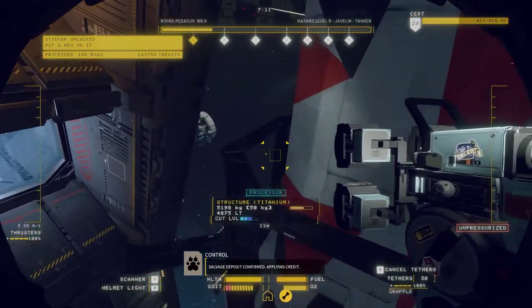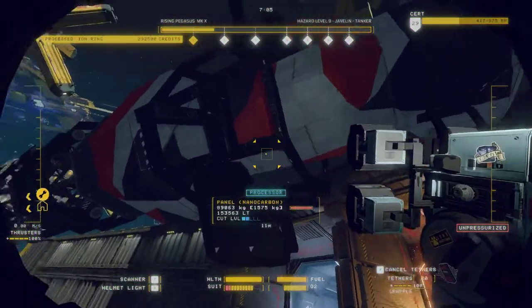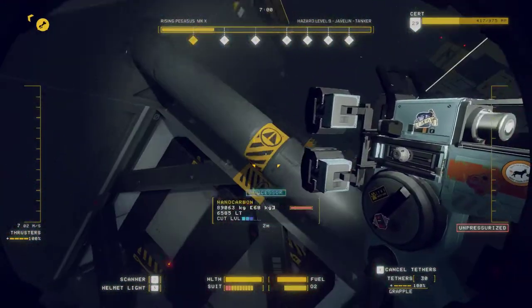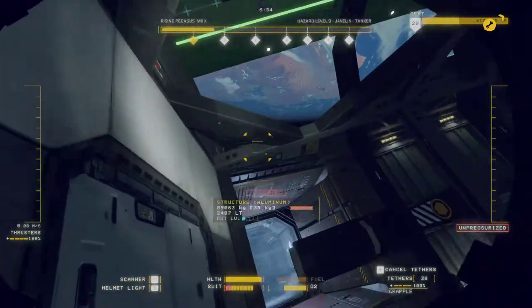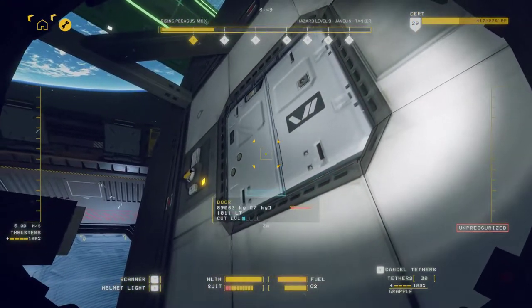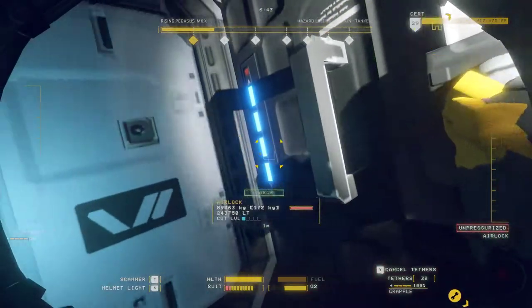Salvage deposit confirmed. Applying credit. Oh, posterior iron rings. I don't even know how to get into this thing. At the back — oh, we go into it through the rear, don't you? Through the airlocks. Airlock depressurizing. Thank you. Six minutes to see how much progress we can make on this. Right then. Airlock pressurizing.